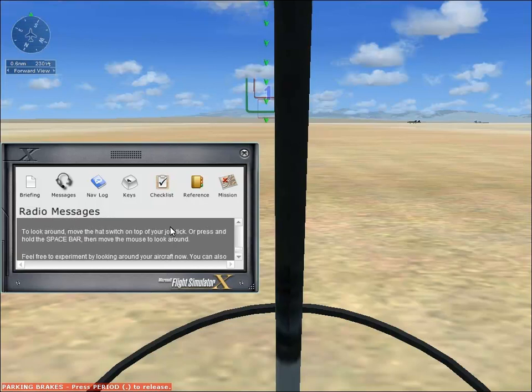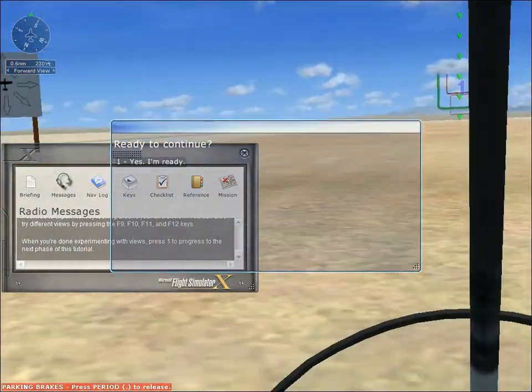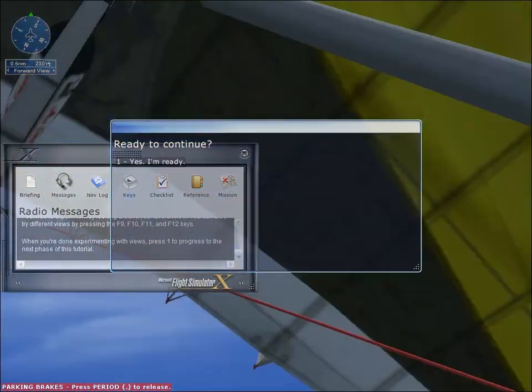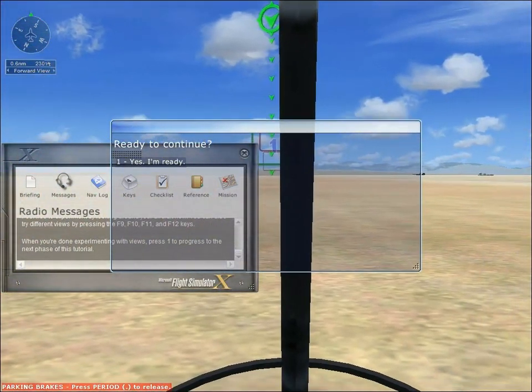Look around with the hat switch on top of your joystick or press and hold the space bar — I only have a keyboard so I'll use the space bar. Feel free to experiment by looking around your aircraft. You can also try different views by pressing F9, F10, F11, and F12. When you're done experimenting with views, press 1 to progress to the next phase of this tutorial. So looking around here, it's a little plane, obviously not a very big one.